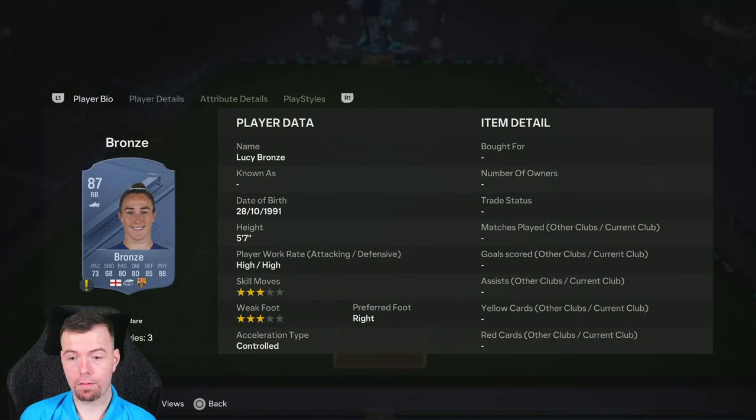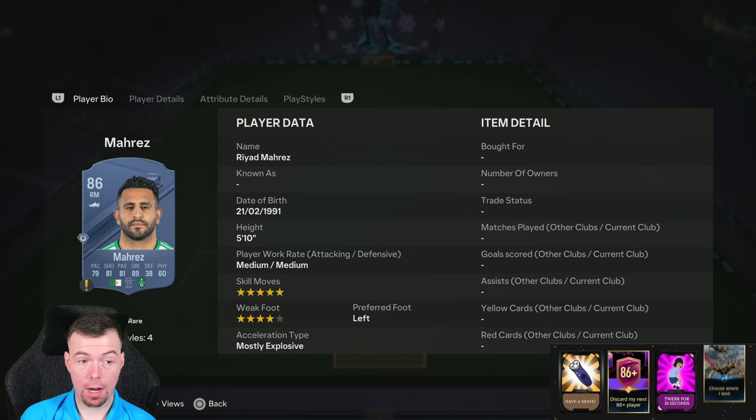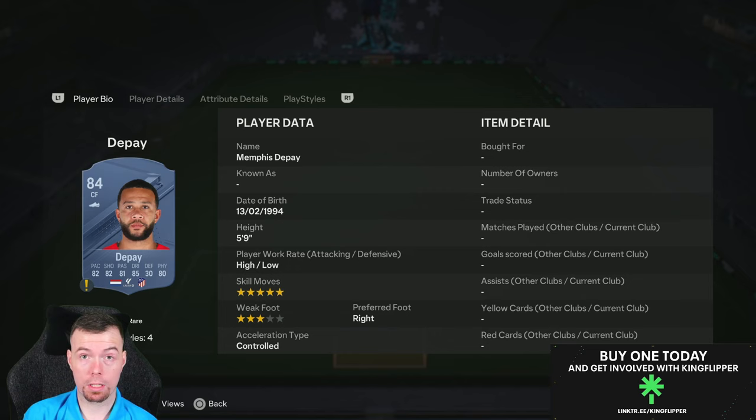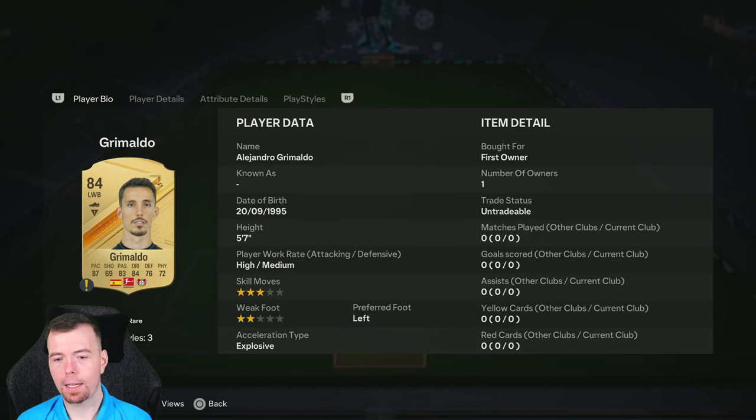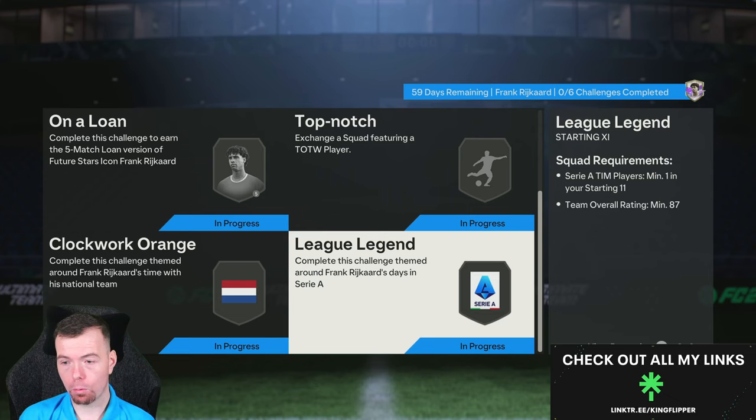The 86-rated team needs four 87s, one 86, and six 84s. Your cheapest 87s are Martinez, Koball, and Haaland at 14k each. Your 86s include Maris at 8.5k. Depay as the Netherlands player is 2.5k — a little more expensive than the other 84s at 2.2k. Players like Ndoye, Ruben Neves, Grimaldo, and Russo fill the rest. Total is around 78k — between 75k and 80k — and you get a jumbo premium gold pack worth 15k.